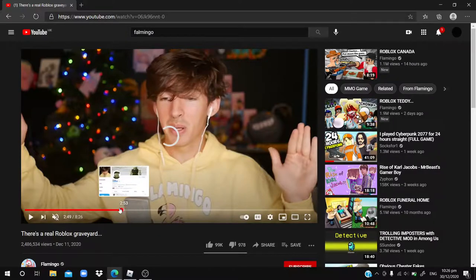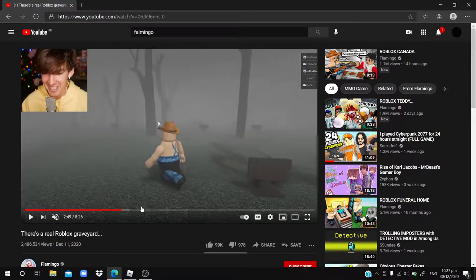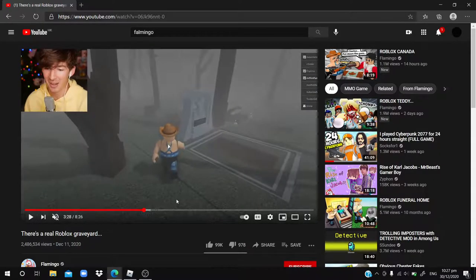So basically, in his game, he is in a graveyard, and you can pay Robux to buy your own grave. You have a picture and the name on it, and you can literally sit on it and do whatever you want. But except for that, there's not much you can do.